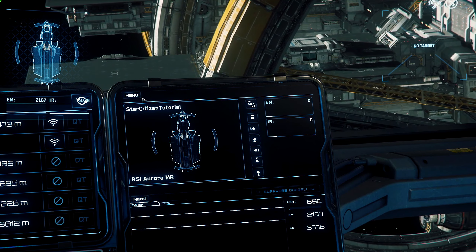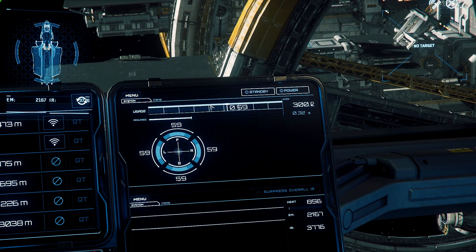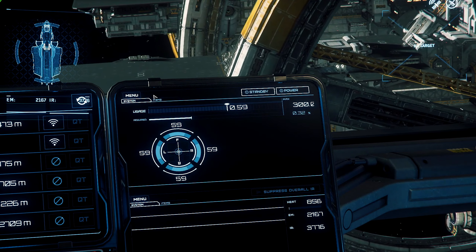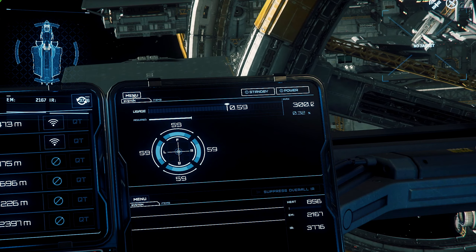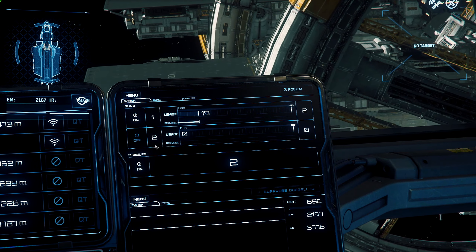While tweaking these options can add nuance to your experience, flying your ship in its default configuration will work just fine. To view your MFDs, activate the interaction mode using the F key, and you can zoom in on specific MFDs using the scroll wheel on your mouse.